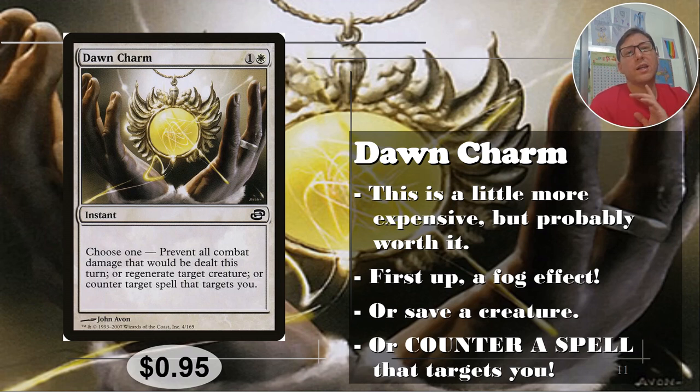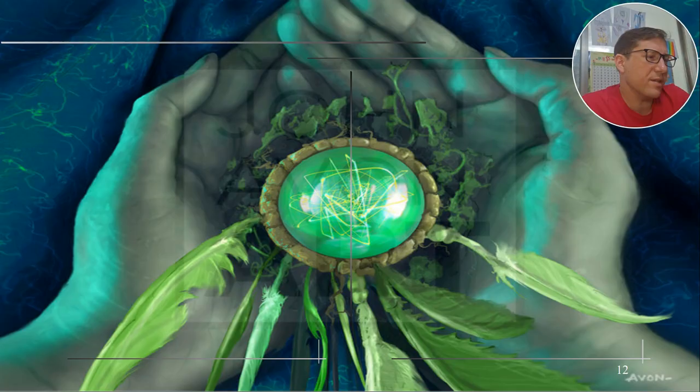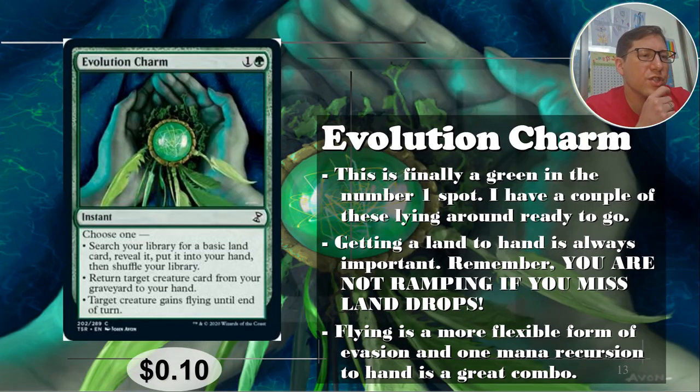Something like Diabolic Edict forcing you to sacrifice could be countered — that'd be great — but when's the last time that happened? In the right meta this counter mode is incredible. The Fog effect combined with creature recursion makes this a very strong option overall, though getting full value from all three modes is unlikely. Anyway, 95 cents.